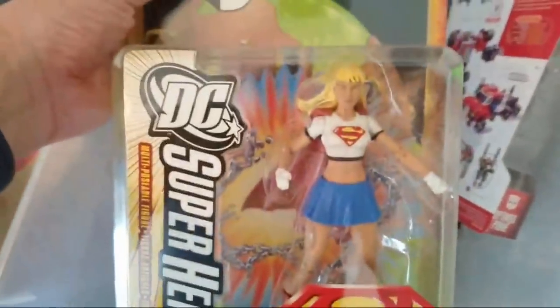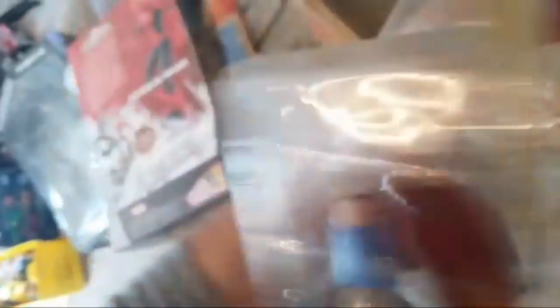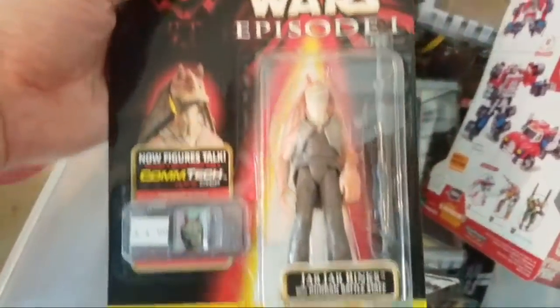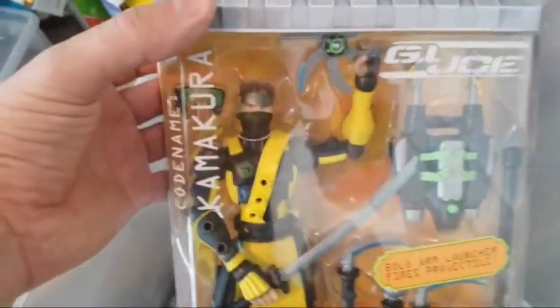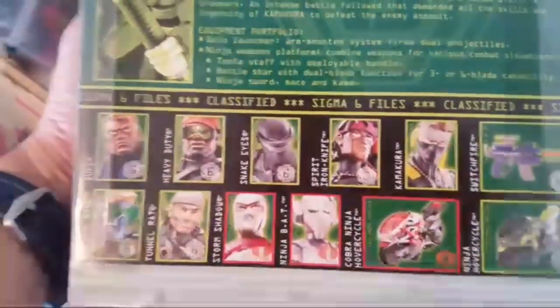In this specific box we have Supergirl — she looks pretty awesome, and these come with a comic book. Then we have some vintage Star Wars stuff: Jar Jar Binks, and from Episode Three a Clone Commander. Some random stuff — vintage Star Wars from Revenge of the Sith. We have some GI Joe Sigma Six from about 10 years ago or more. If you didn't know about them, they were amazing — a good size with great posability. I'd use them to draw for reference. From 2005.